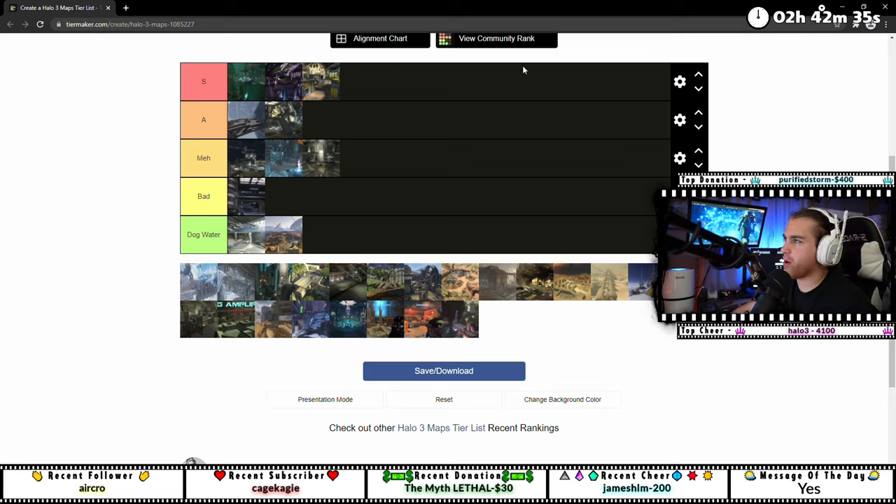So many of these maps had unique flow and so much personality. Hope we get at least one map like the Halo 3 maps in Infinite. I feel like the Halo 2 maps, Halo 3 maps, maybe even Halo 1 felt so much more atmospheric than 343's maps. There's just something about them — it felt like I was in an actual believable place. 343's maps just don't have any life or personality to them.